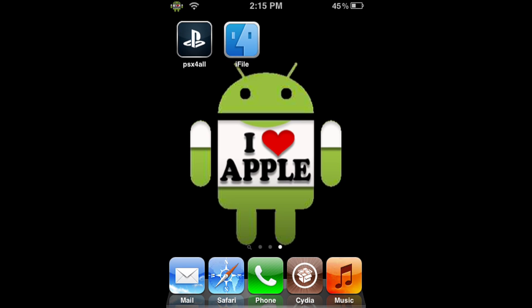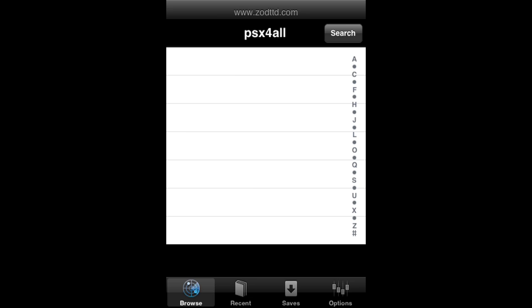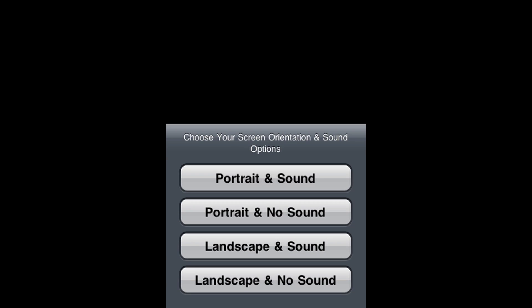Before we play, you're going to want to check that PSX for All is not in the multitasking bar. As you can see, I do not have it there — that is good. If you do have it there, go ahead and close it. Then open PSX for All. When it opens, you will find that your ParasiteEve Disk 1.bin file is now in the PSX for All folder. To play, just go ahead and click on it, and you can play in any orientation that you would like. I personally like to play in portrait with sound, but for video purposes I will play with portrait and no sound. You will see that it runs smoothly, and I hope you guys have fun playing Parasite Eve.